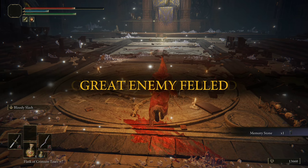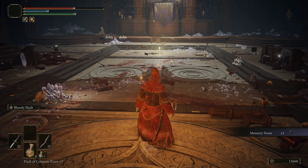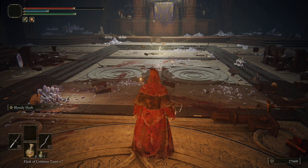So as you can see, the Red Wolf of Radagon has a lot of mobility and a lot of different things being launched at you all the time, but if you can make sense of dodging in the right moments to counterattack on those two specific attacks — the Comet attack and the Jumping Red Sword attack — it'll give you a moment to hit two to three times, and then you can back off safely.